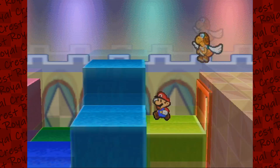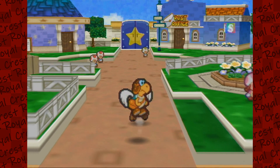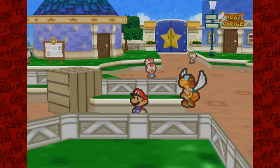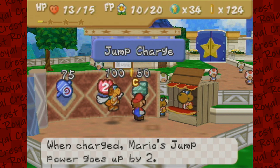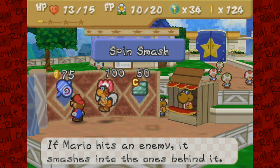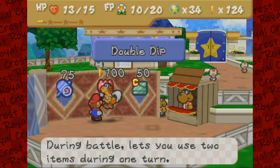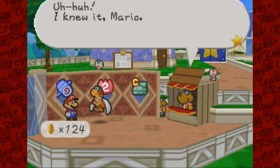Backtracking to Toad Town again. I never realized how much backtracking there was until I had to do this again. But while we're here, we have Jump Charge and Spin Smash — Mario hits an enemy and smashes into the one behind it. Yeah, sure, I'll buy this badge — why not?